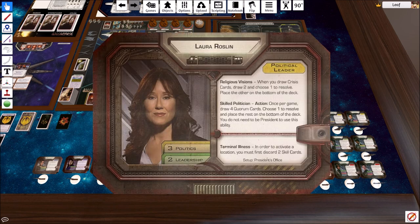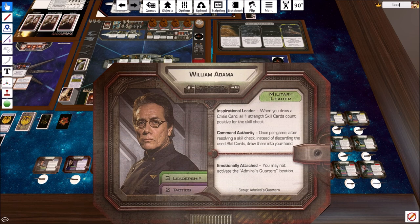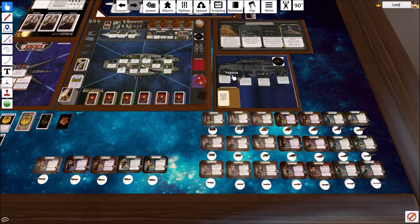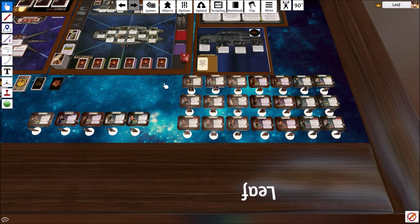We're just going to start from top to bottom. Political leader first - roll to 6. Military leader - roll to 3. And then support is a 5. So it's going to go political leader, support, and then the military leader.